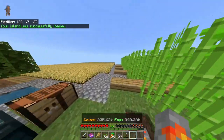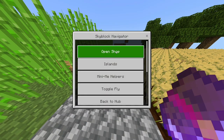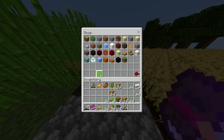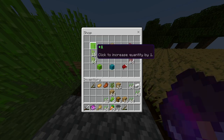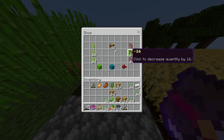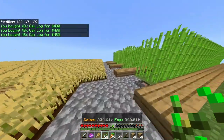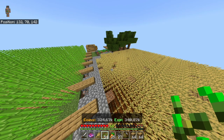Another big update is the shop — it looks quite different now. It's a double chest size instead of one chest. If you want to buy oak logs, for example, you can now choose how many you want to buy and click on it as often as you want. That's how buying in the shop works now.